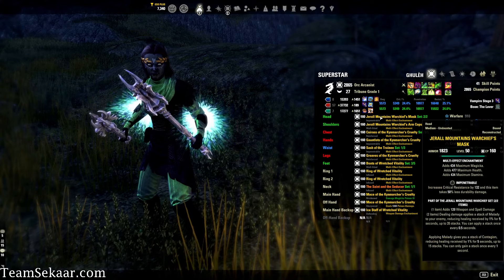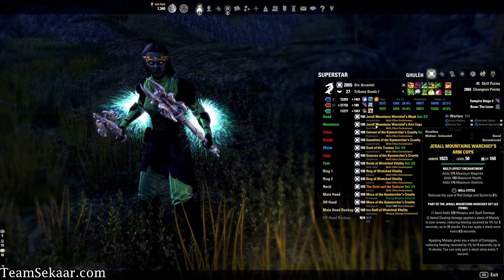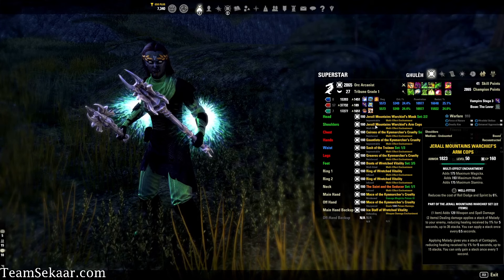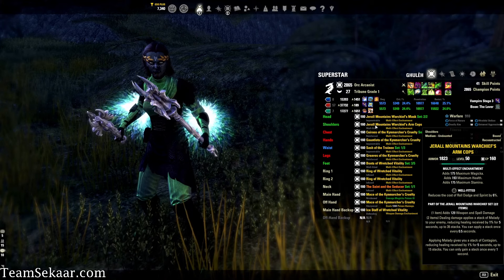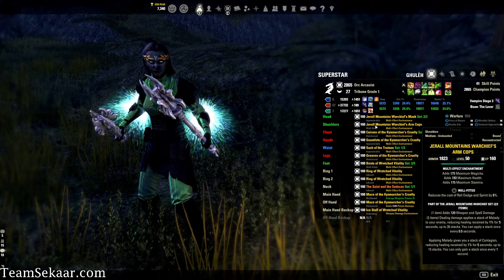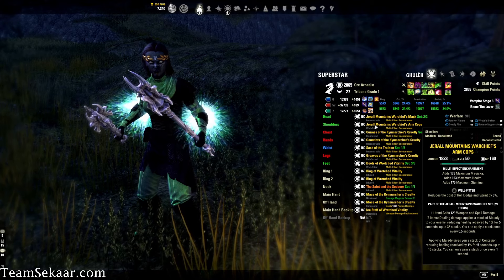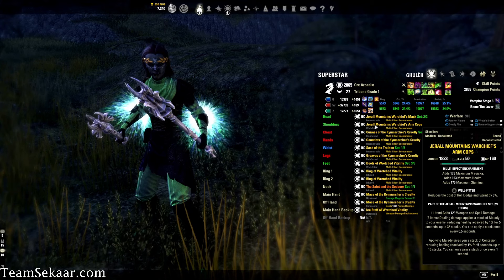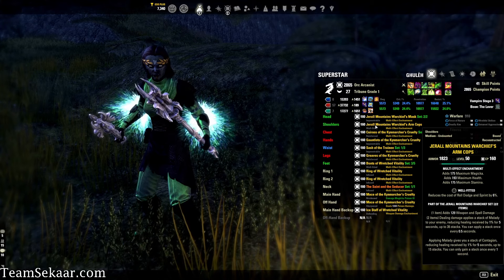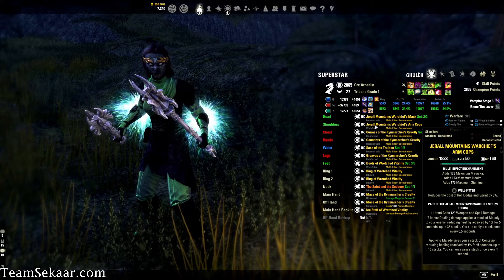Let's go to our gear. We're going to be using Jerald's as our monster set — Medium Impen Helmet and Well-Fitted Medium Shoulders. Jerald's gives you a line of weapon and spell damage, and then the two-piece: when dealing damage, you apply a stack of Milady to your enemy, reducing healing received by 1% for 5 seconds, up to 35 stacks max. You can apply a stack every 0.5 seconds. It also debuffs you up to 15%, but you don't really feel it on this build because Arcanist deals more with shields than healing.